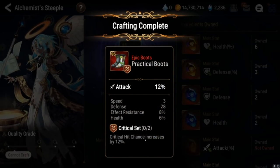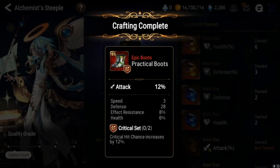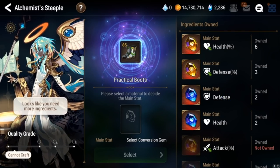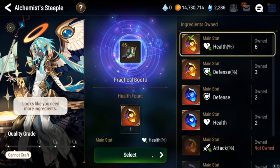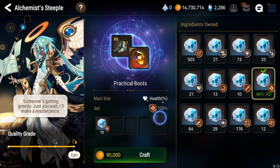These are not the subs that you want with an attack main stat boot, especially on crit set. That was just a big rip. Let's try an HP boot and see if we have any luck here.